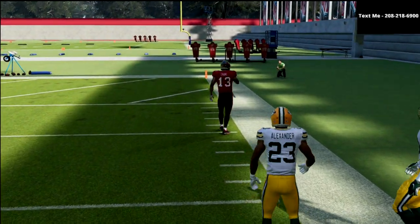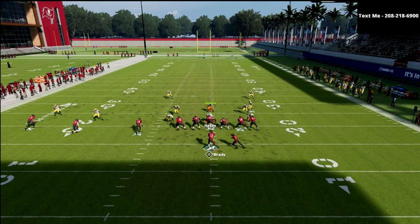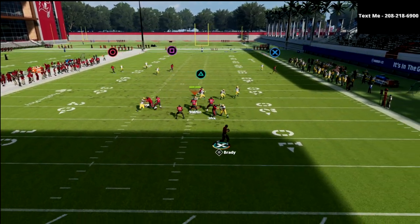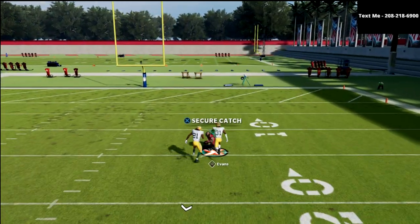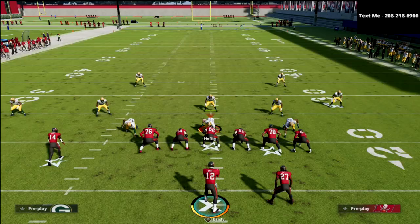So the PA Slot Corner is a very versatile play in this offense and something I think people don't use enough. This concept is very effective — the in-route can really open up things, and if you get Cover 2 man you can often get a touchdown over the top to that skinny post or at least a big play.